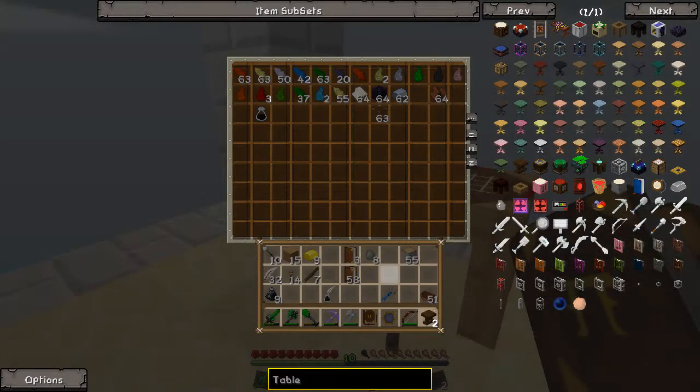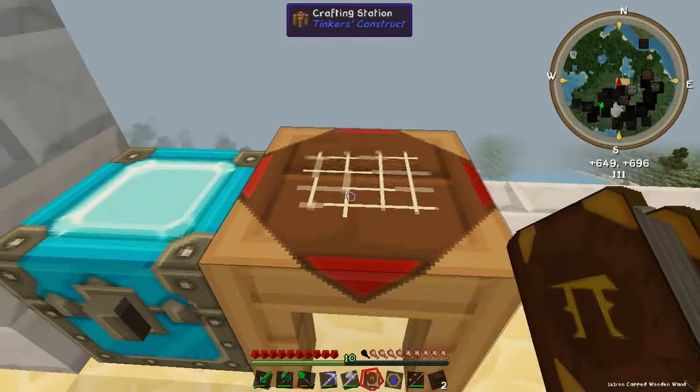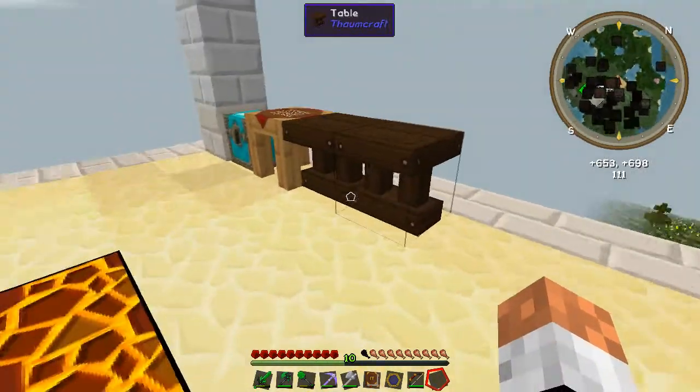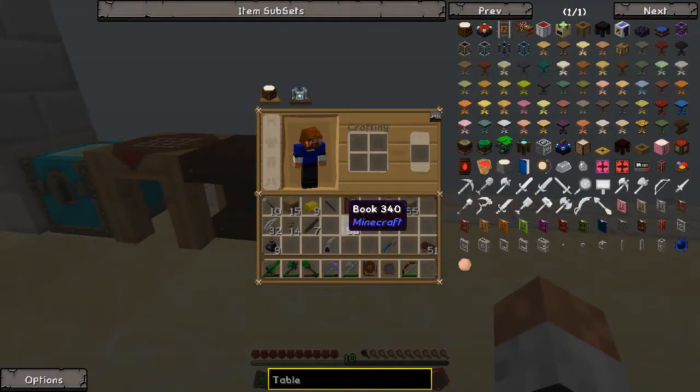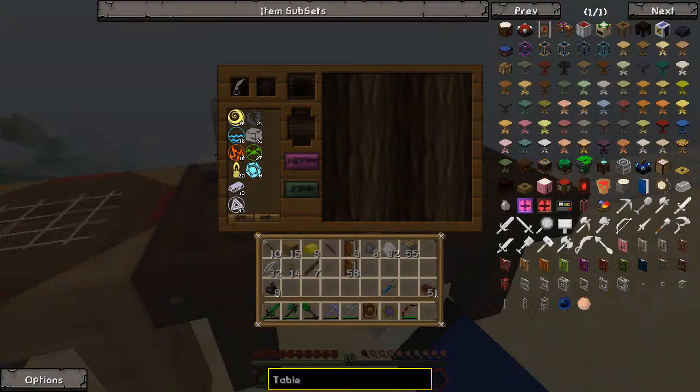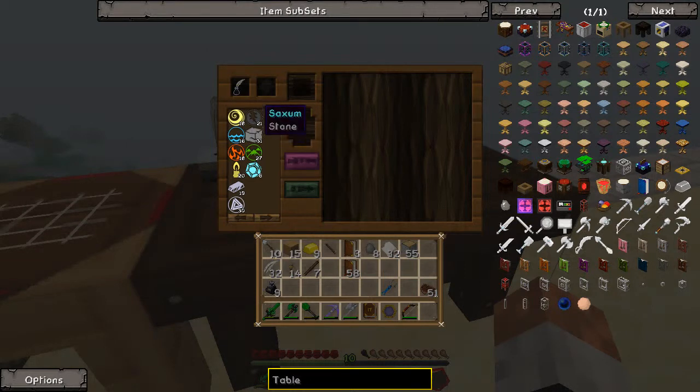And I got paper over here — okay, so for the research table, you set the two tables down and you click on it with your scribing tools. Boom — now I have a Thaumcraft research table! You see that the things I have scanned pop up right here. Very cool.